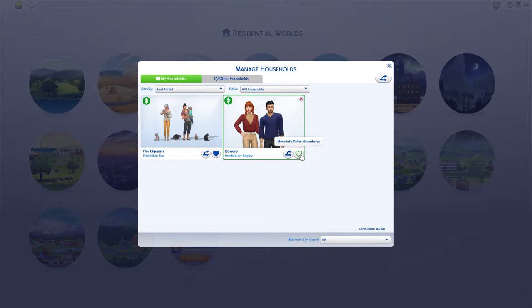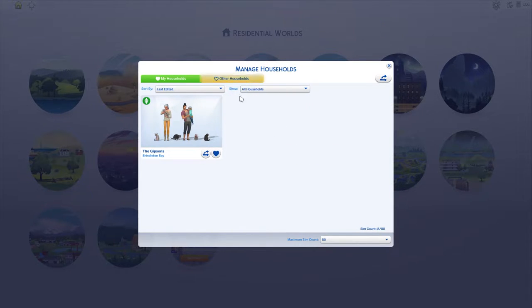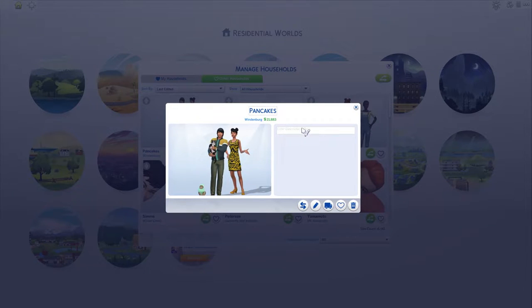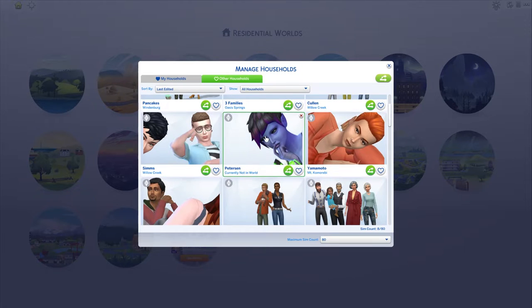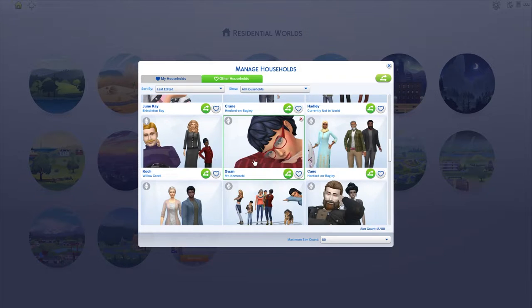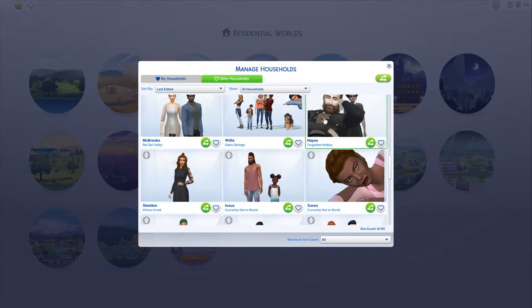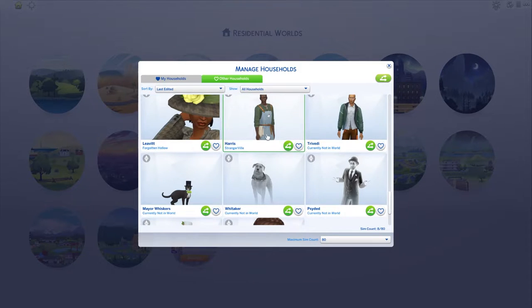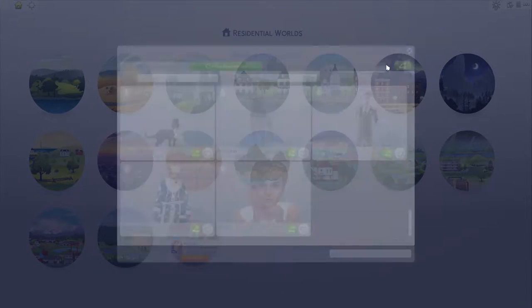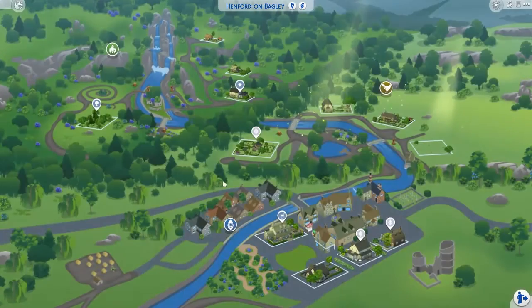We can move into other households too. Every single Downtownie is new — for example, the Pancakes here are not the ones you've gotten used to; these are the kids of the original two. We have aliens, we have June K — you probably remember her. We have vampires, everything and anything, and of course Father Winter is here, and Mayor Whiskers — I can't get rid of the cat, I just love her so much.